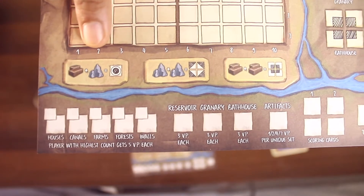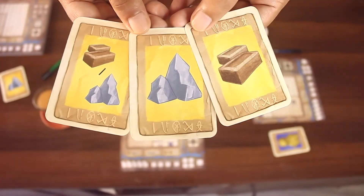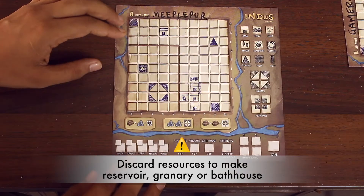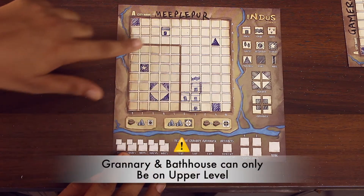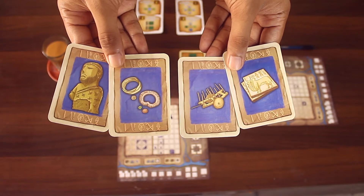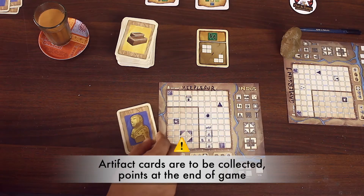Players have to pay additional resources to draw some buildings like the reservoir, granary, and the bathhouse. If a player has the required resources, they may discard them now in order to make that building. Remember, the granary and the bathhouse can only be built in the upper level of the city. The granary and the bathhouse take 4 spaces, while a reservoir takes only 1 space. If you had picked up any purple artifact cards, make sure not to discard them as they will be scored at the end of the game.